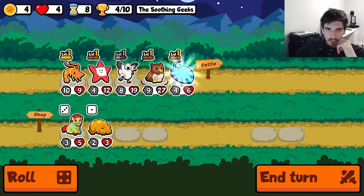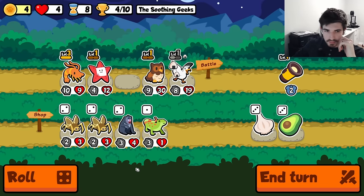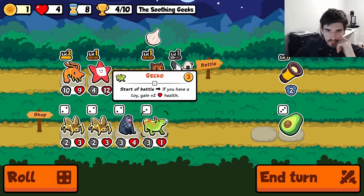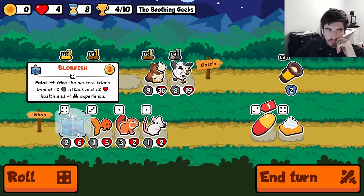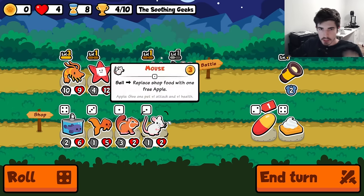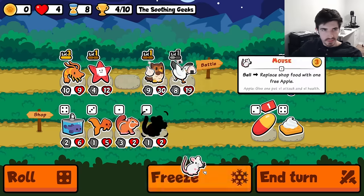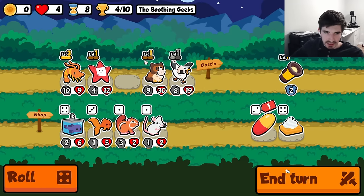Now you gotta remember — we can't have the owl up front or the flashlight's gonna buff the mouse. It's a cruel twist of fate. I always get the blobfish pill right before the owl is about to spawn a mouse. I hate to see it. Do we hang on to a mouse? Probably not, seems a little silly.